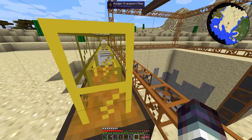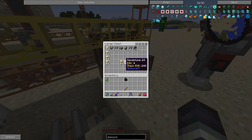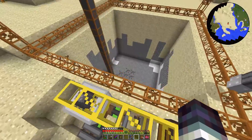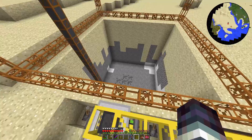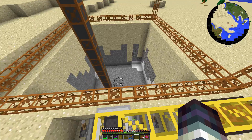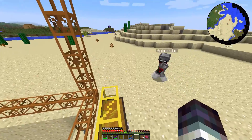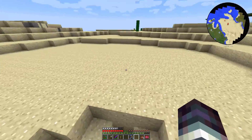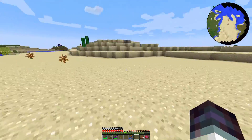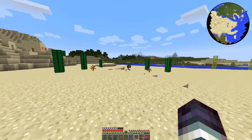If you look at it in the chest, it's all mixed up. We've got sand and sandstone - we're going to need to sort it out. Some of the stuff like cobblestone, we're going to get a lot of cobblestone. Maybe we should move the quarry and then set it up over there with the new sorting system. Let's just keep it going while we craft some sorting pipes.